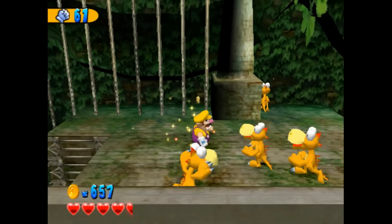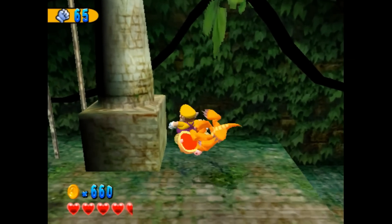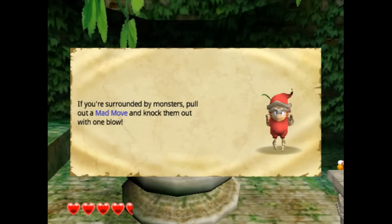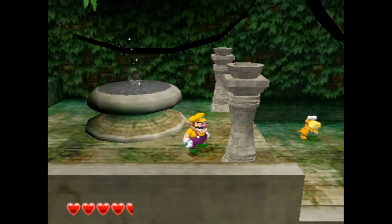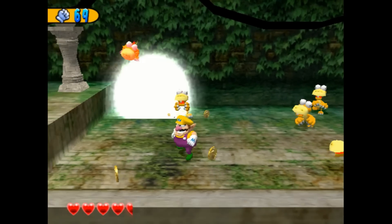There's our first Sprightling right there. The game tip says: if you're surrounded by monsters, pull out a mad move and knock them out with one blow. While holding the monster up in the air, rotate the control stick to do a wild swing ding. If you jump and press the R button while holding a foe, you'll do a pile driver — it's earth shaking. Yeah, that would have been useful. My only critique is that they should have told us that in the last level before we faced our first boss.